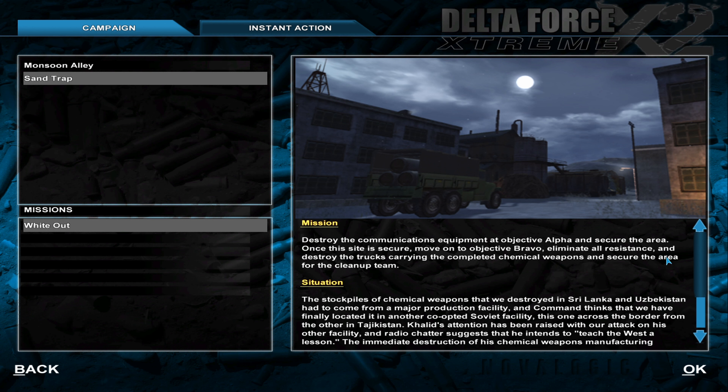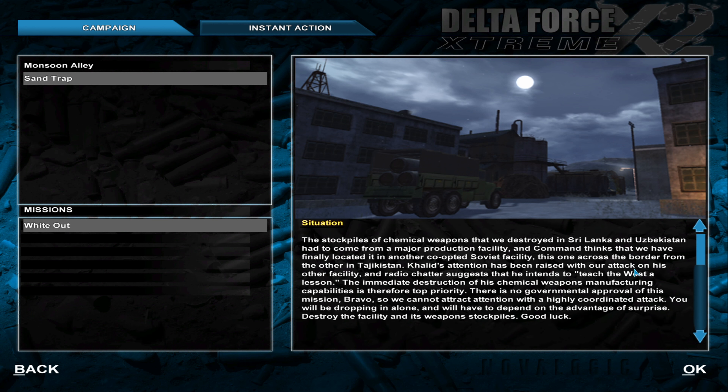Mission: destroy the communications equipment at Objective Alpha and secure the area. Once the site is secure, move on to Objective Bravo — eliminate all resistance and destroy the trucks carrying the completed chemical weapons, and secure the area for the cleanup team. The stockpiles of chemical weapons we destroyed in Sri Lanka and Uzbekistan had to come from a major production facility.